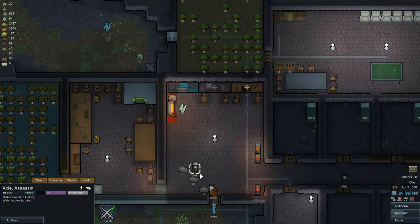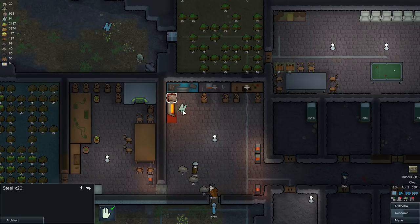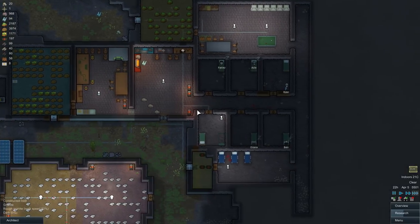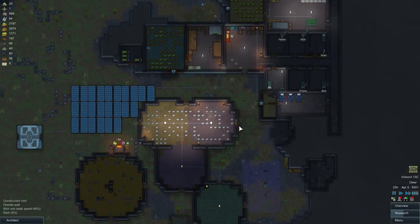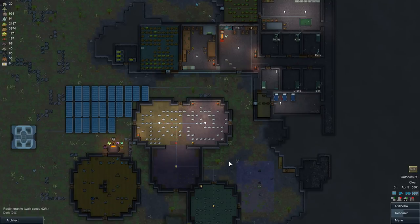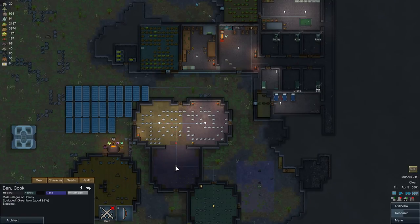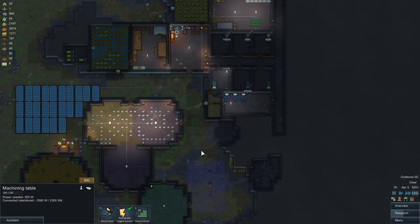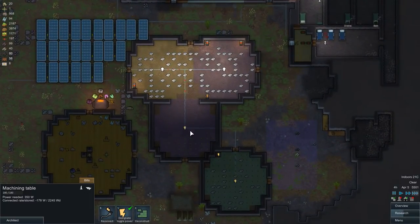From just one mechanoid he gets quite a bit of steel and plasteel. Plasteel is an essential item you need to build your escape ship, so it's really useful to disassemble mechanoids. Even if the fight with mechanoids cost you a lot, go and build this table because it's essential.